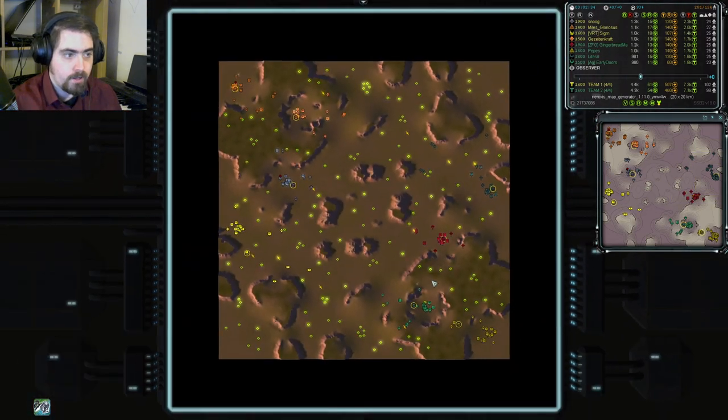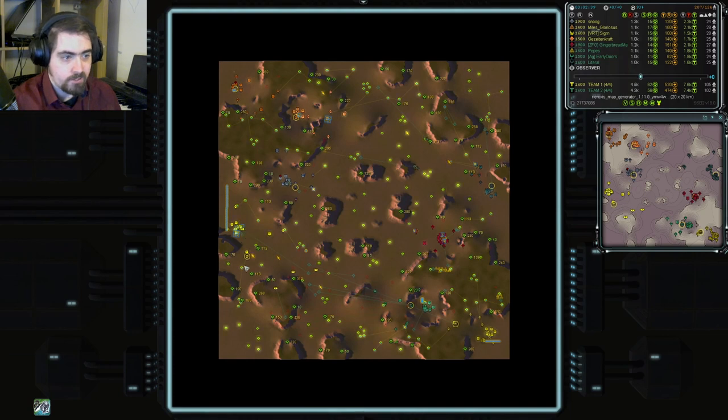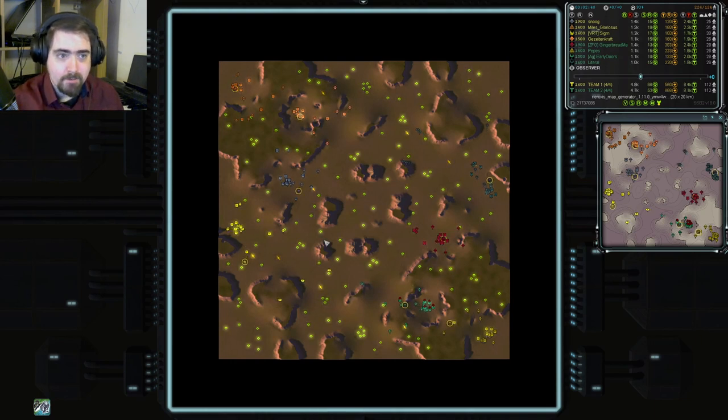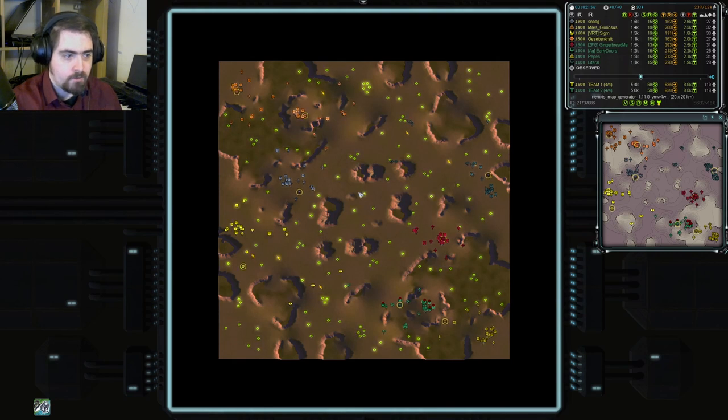Quick look at the map. There's reclaim scattered around just here and there and everywhere, but none of it a huge cluster. What's really of interest is all of these mexes — this is only a 15k map, but there are mexes everywhere: big expansions here, other expansions here and here, and on top of that there are singular mexes dotted across the entire map. So this is probably going to be quite a fast expansion game.